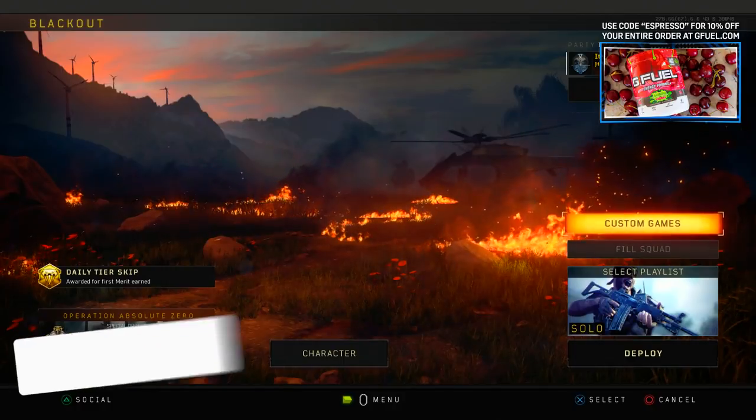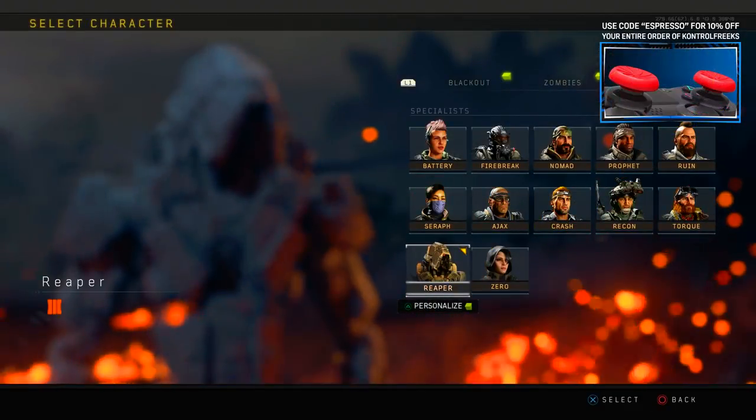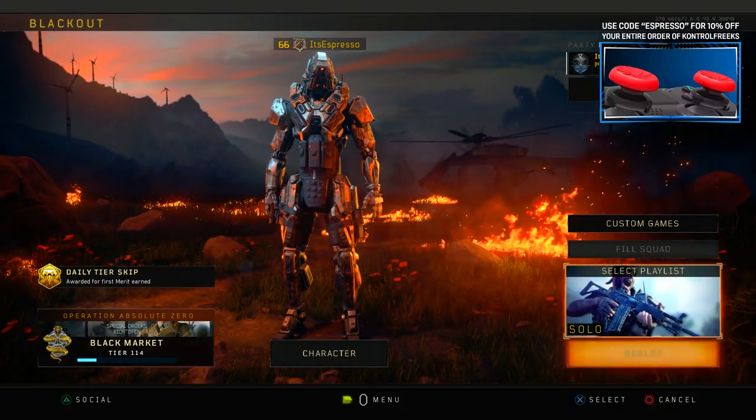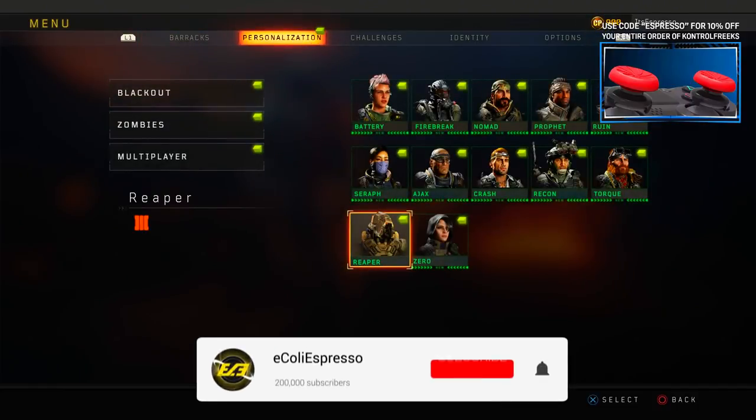That was teased to come last week, so by default we all thought we'd get it with the title update all at once, but for whatever reason it was delayed until today. Today we actually got our first introduction of how camos work within Blackout.